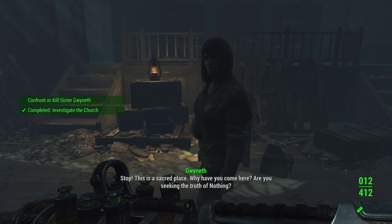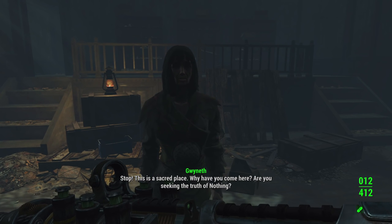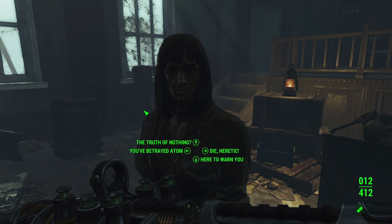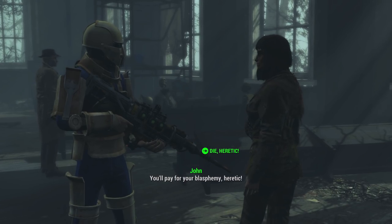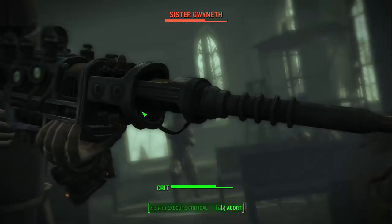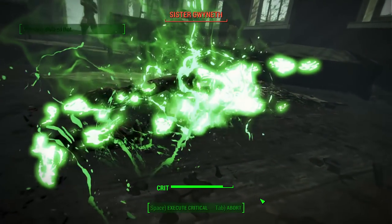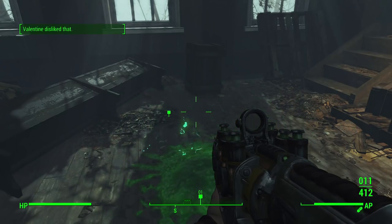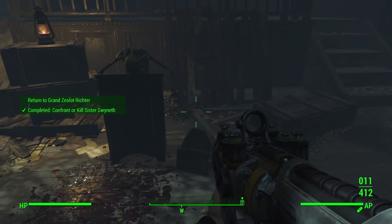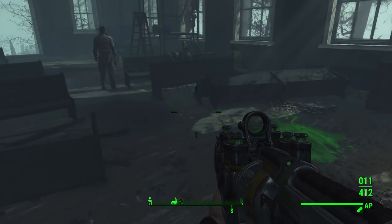You have a player choice here. First, you can kill the sister like Richter asked, and that'll just complete the mission easily. But you can also convince her to do one of two things: you can tell her to return to the Children of Adam if you have high enough charisma, or you can tell her to just leave and then lie to Richter and say that you killed her — he'll assume that you did and that'll complete the quest. Regardless of any option you choose, you will get the Adam's Judgment, so just pick whichever fits you best.